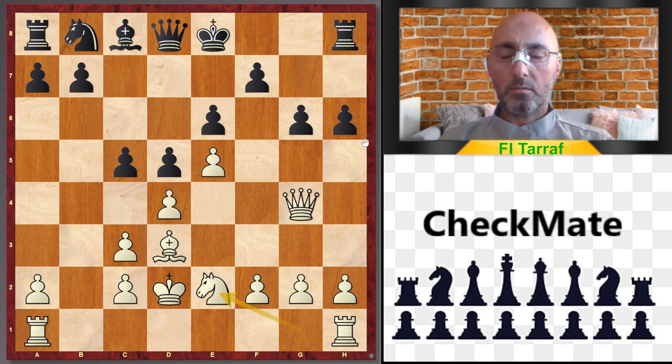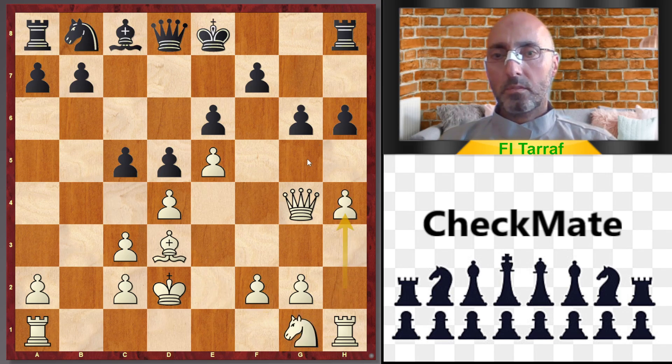Maybe white didn't know this position. Better is to play h4, protecting the g5 square.